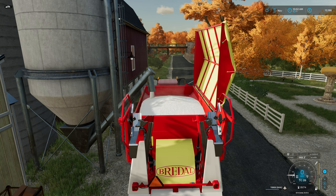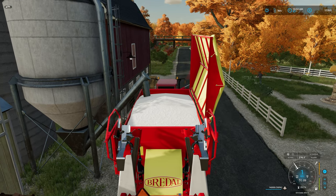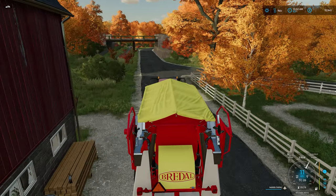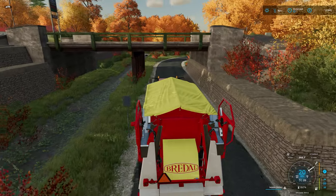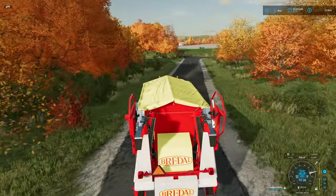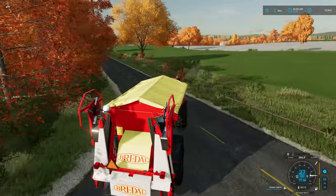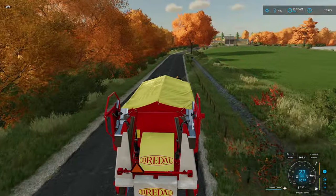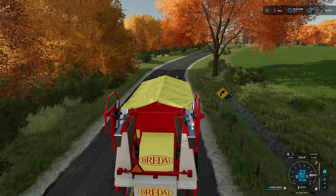It appears that this field station is relatively economical for buying in bulk. I was buying seed pallets from the shop, but they were significantly cheaper down here at this location. The solid fertilizer was cheaper here too. I didn't check the lime prices but I'm going to assume it's at a reduced price as well. Definitely keep that in mind if you need seeds, fertilizer, and lime on this map.